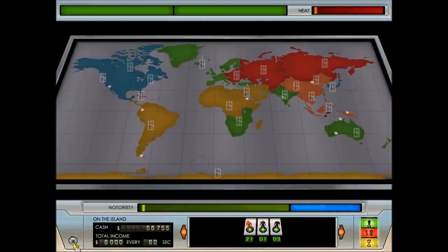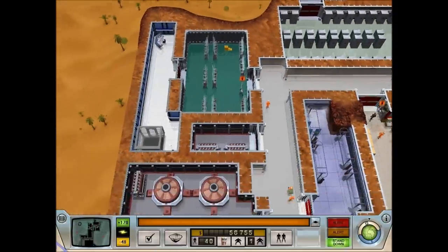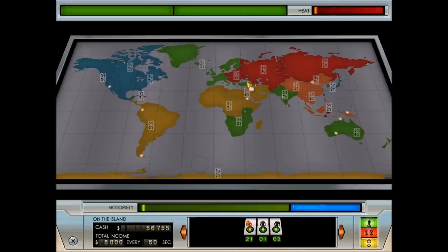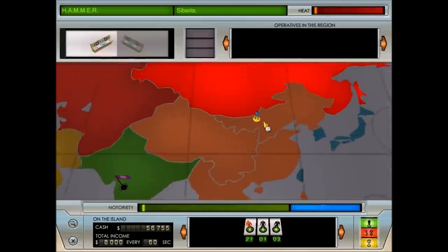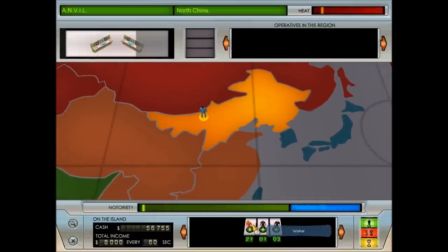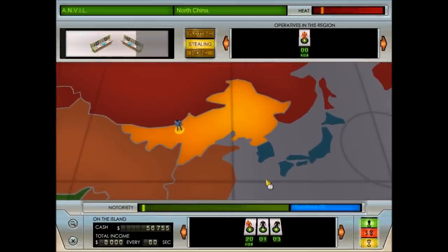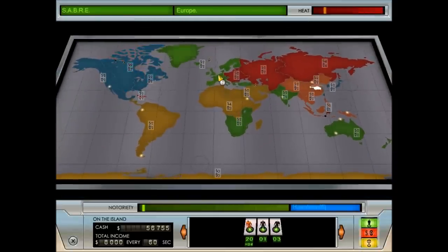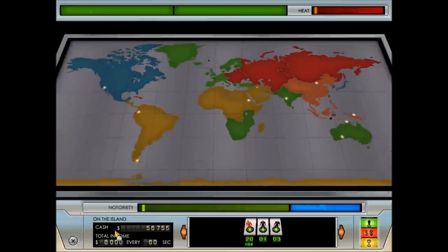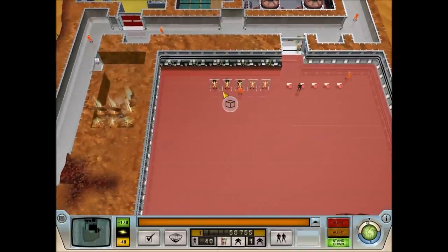So far we've got guards and valets at our disposal, but what we also need are technicians. We'll send out a fresh four. We're getting some more guards on the way. This is why I have multiple training room items — because you can get a chain line going.